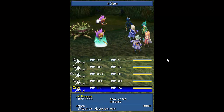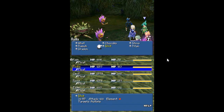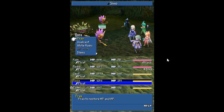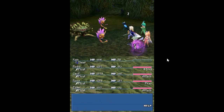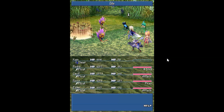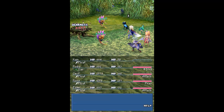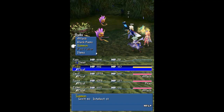We got a new enemy here — Evil Dreamer. I don't know what they're weak to. They're just irritating, extremely irritating, because they like to cast status effects over and over again. And the Evil Dreamers absorb fire.